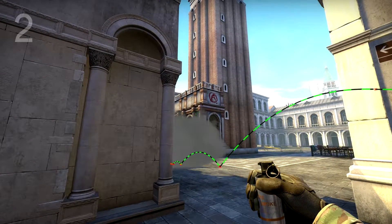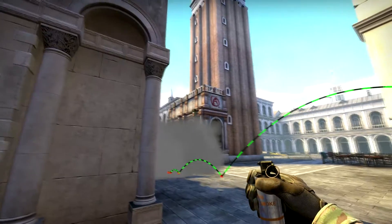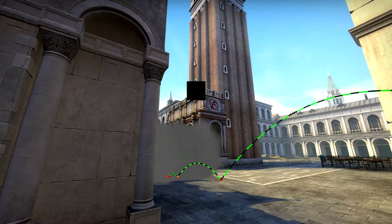Our second nade spot can be used in conjunction with the first to smoke off a site completely. To smoke off the rest of a site, stand in this general area on Short, then place your crosshair roughly in between these two pillars, left click and throw.